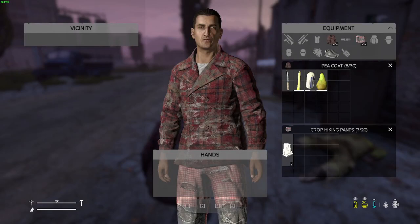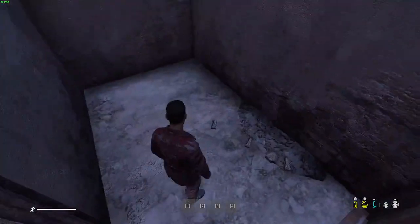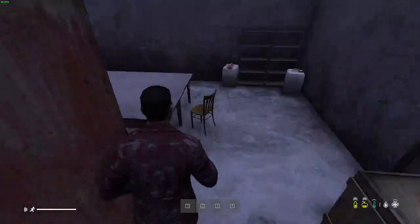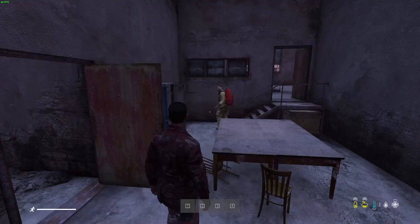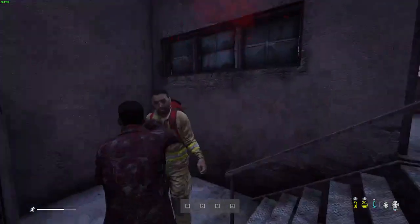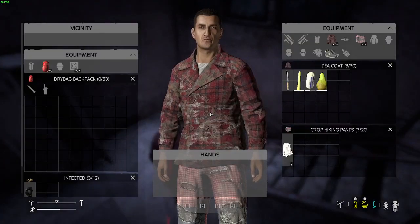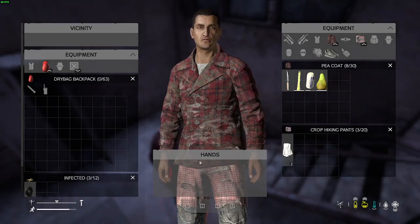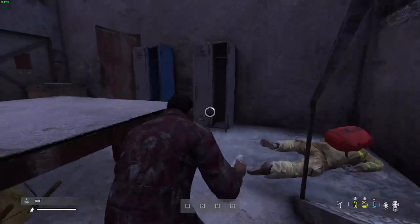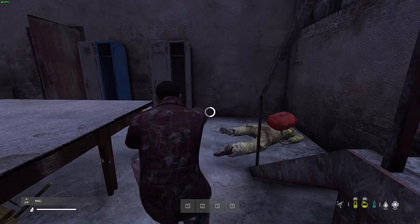All right guys, I'm gonna give Daisy a try right here on PC. Can't get out of my menu. The controls are a little bit janky for the PC, man. There's a survivor in here — nope, it's a zombie. For Xbox you can use just your controller, but when you use these rags, you can use all your controls — it's meant for controllers. On PC it looks like it's meant for mouse and keyboard.